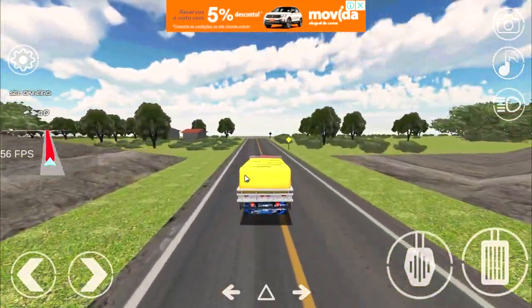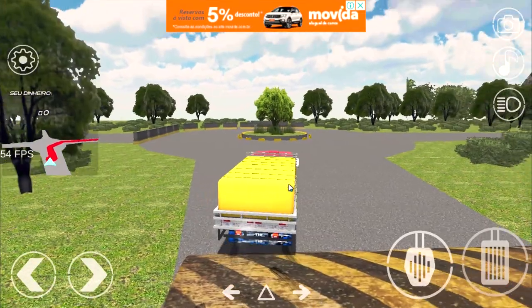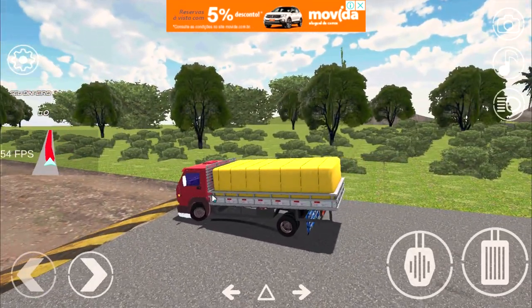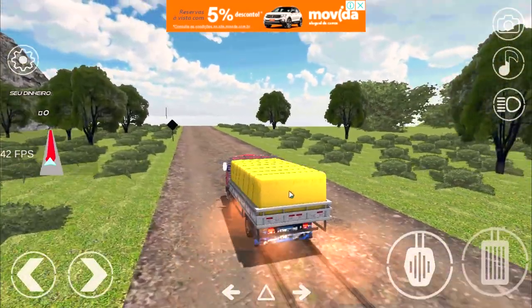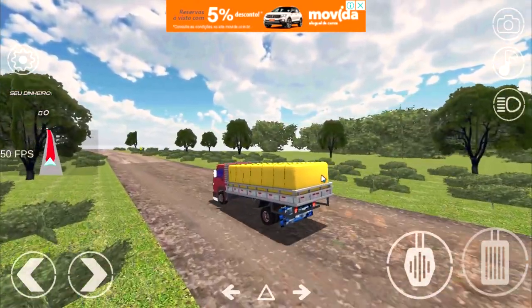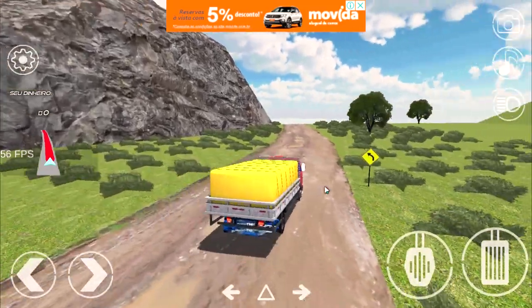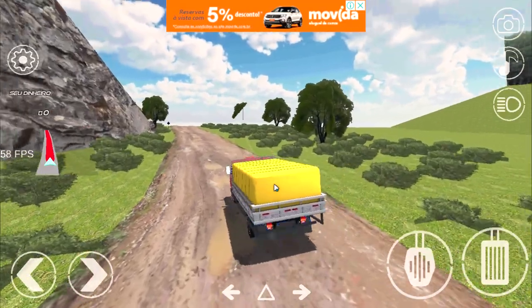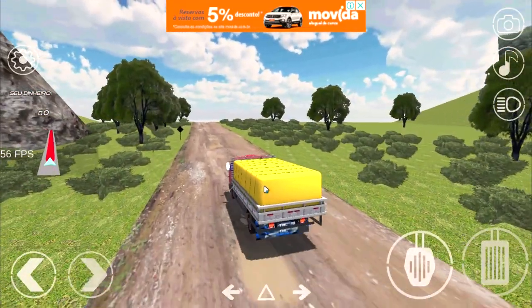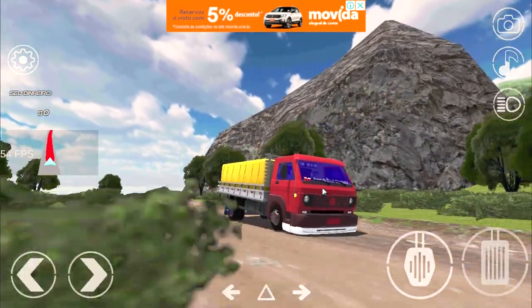Chegamos aqui, tamo quase chegando na fazenda já. Vamos passar a rotatória. Aqui, rapaziada — aqui começam os buracos. Olha que massa, mano! Parece que tá passando nos buracos mesmo. A textura aqui é muito top, a ambientação é muito top. Dá a sensação mesmo que você tá passando nos buracos, mano!